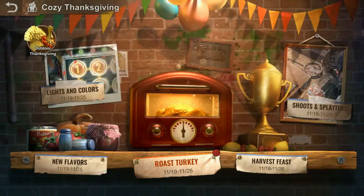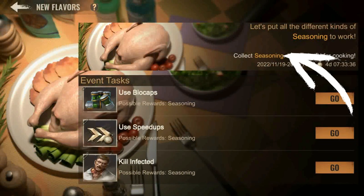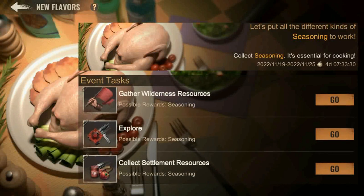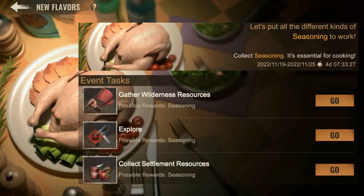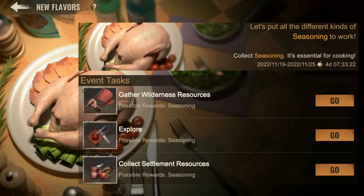Please be aware the developers can change the stages of the event, so keep a watch out. Then we move on to the New Flavors event page — another familiar event where you will earn seasoning by spending biocaps, speed-ups, killing infected, gathering resources in the wilderness, collecting resources in your settlement, and exploring. These are reset daily except for spending biocaps and speed-ups, which are typically unlimited.